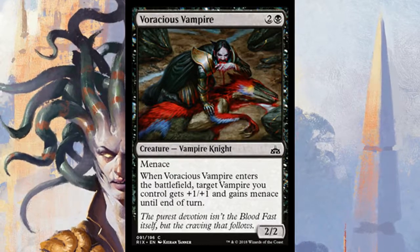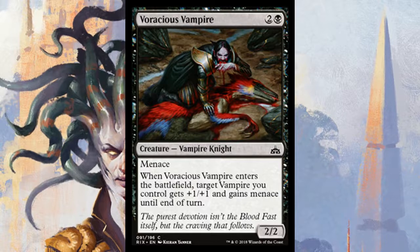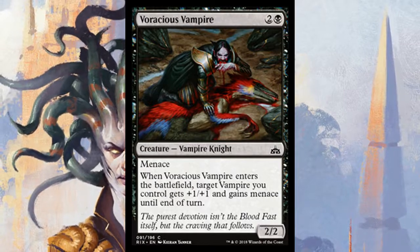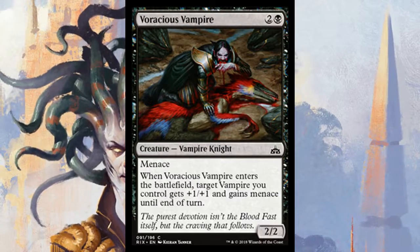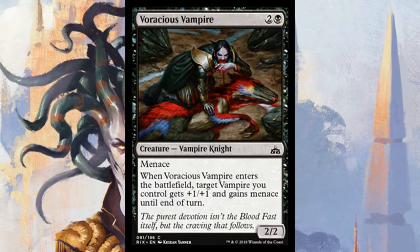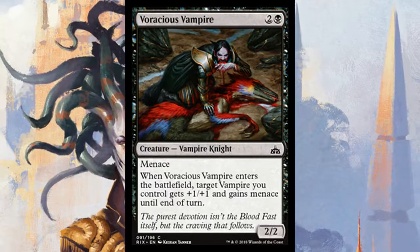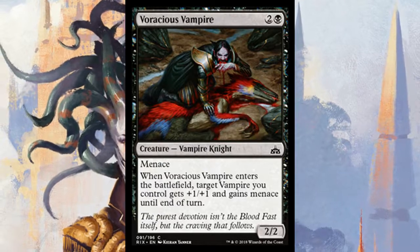Voracious Vampire is a three-mana 2/2 with menace — I love menace, it's very underrated in limited. When it enters the battlefield, target vampire you control gets +1/+1 and gains menace until end of turn. If you go the vampire route — likely black-white — giving a vampire +1/+1 and menace means it probably won't get blocked, and it itself already has menace. Pretty decent.